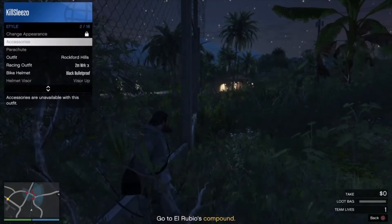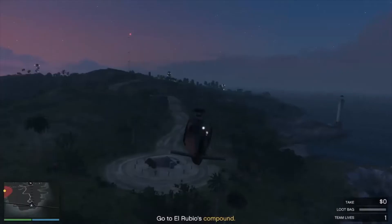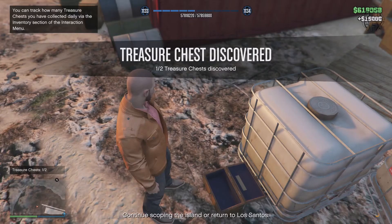There are two of them. The first one is here by the airstrip, as you can see on the screen. It is by the airstrip, so look around by the airstrip until you find this white crepe with this little green thing on it, and the treasure chest should be there.